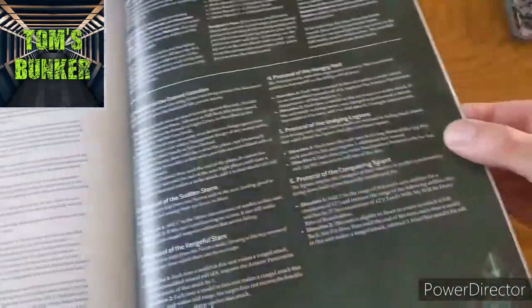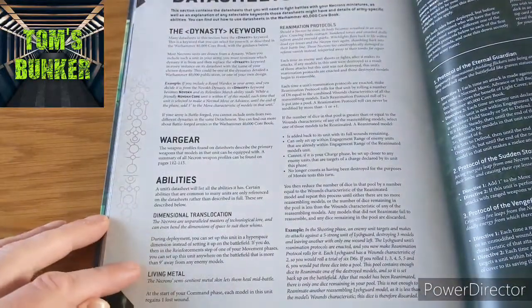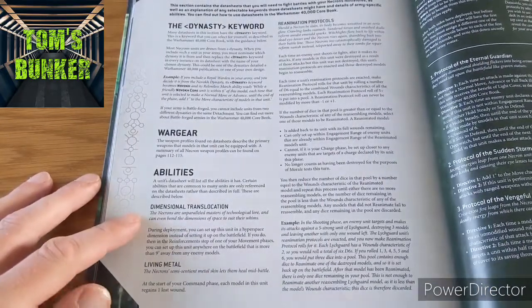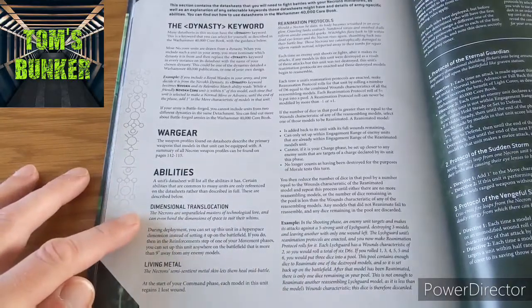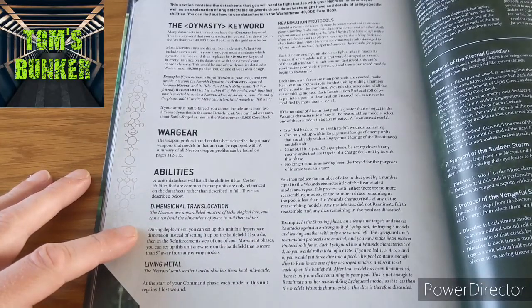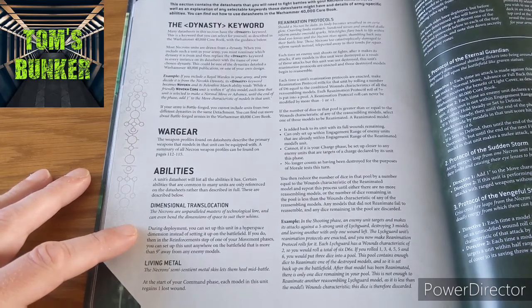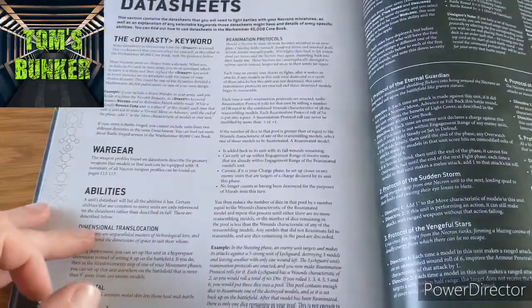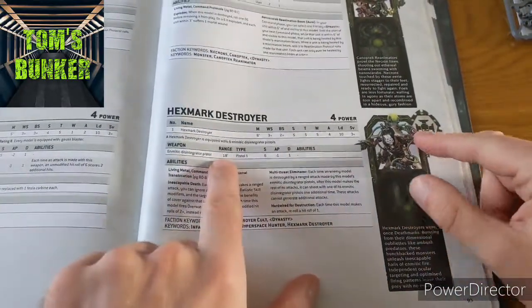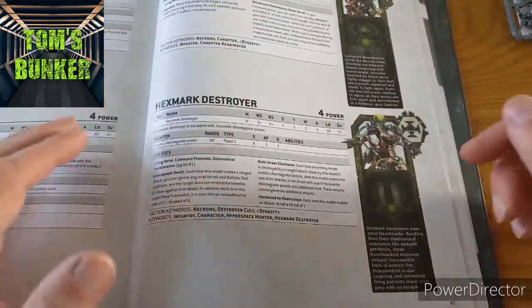Dimensional translocation: Necrons are unparalleled masters of technological lore and can even bend the dimensions of space. During deployment you can set up this unit in a hyperspace dimension instead of setting it up on the battlefield. In the reinforcement step of one of your movement phases you can set up this unit anywhere on the battlefield that is more than 9 inches away from enemy models. So suddenly that makes him a really good assassination piece. He can basically be in reinforcements and then just appear 9 inches away, and with 18-inch range pistols nail a spiritseer or whatever is there.